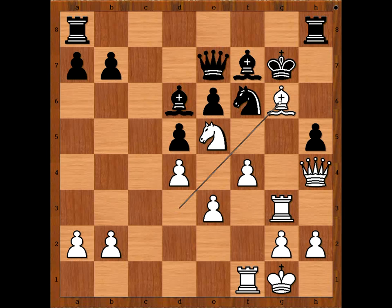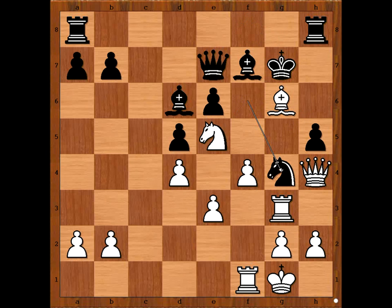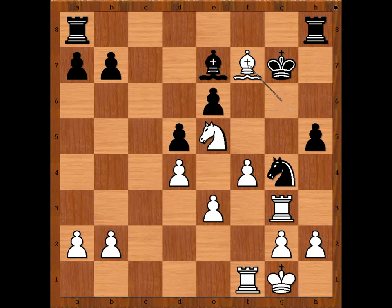Black to move and Black has a problem. Knight to g4 was played — this is also a discovered attack on the White Queen. Queen takes Queen, Bishop takes Queen. White to move. White played a move and Black resigned. The move is Bishop takes on f7, winning a piece. White is also threatening h3, winning the Knight.